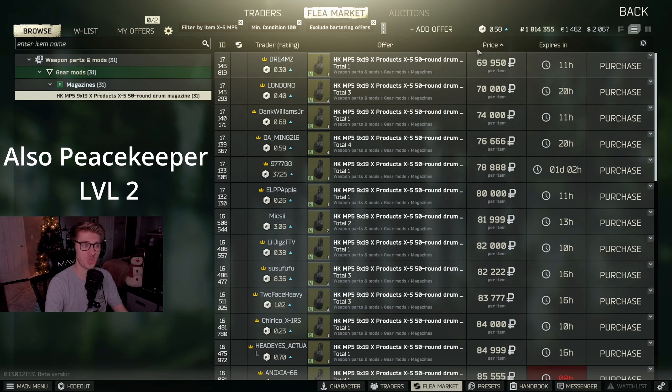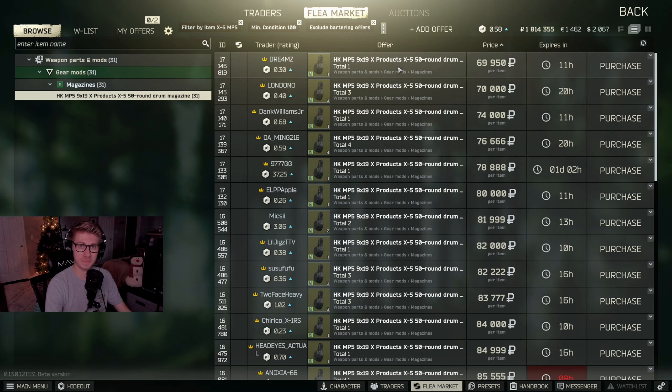Our final piece is the HK MP5 9x19 X Products 50-round drum mag. The easiest place to find this is in gun crates, gun boxes, or off raiders you can kill on Reserve or Labs - they sometimes have MP5s loaded with Luger or RIP ammo and you can get 50-round mags off them. Or you can purchase them for somewhere between 50,000 and 70,000 rubles on the flea market.